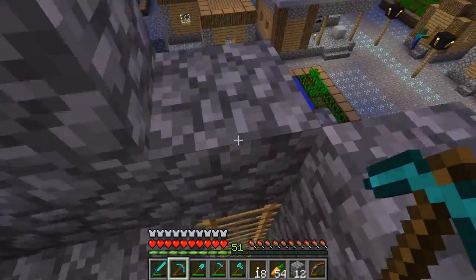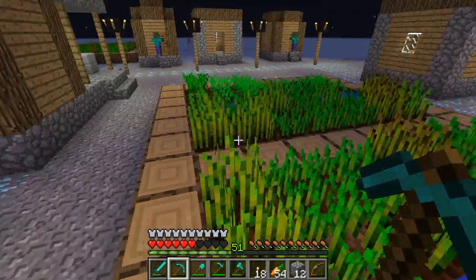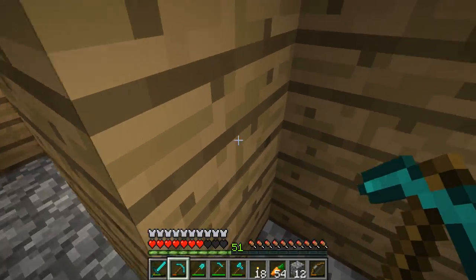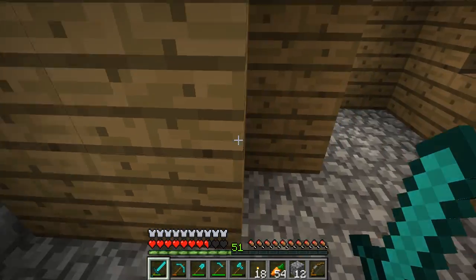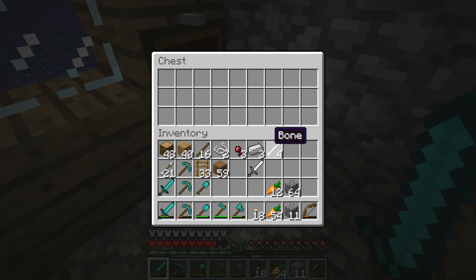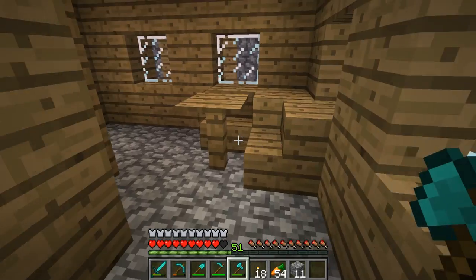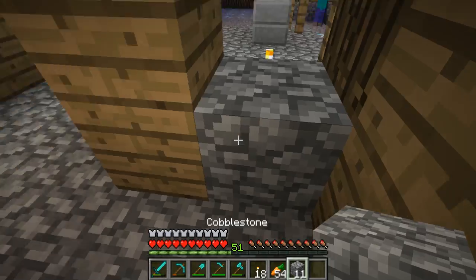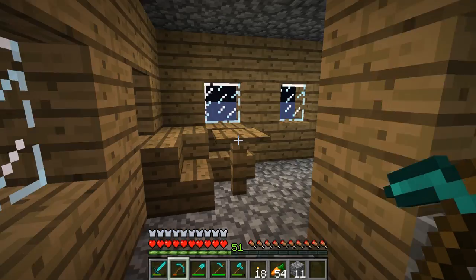Let's go ahead and check if there's anything important in the blacksmith chest — can we land in that? Yeah that was pretty close. The diamonds are getting a bit beat up. Fingers crossed I really hope there are going to be some iron ingots in there. There we go — awesome! That's pretty much the only thing that I got. I could have probably gotten some obsidian or something else but iron ingots are really what I needed.